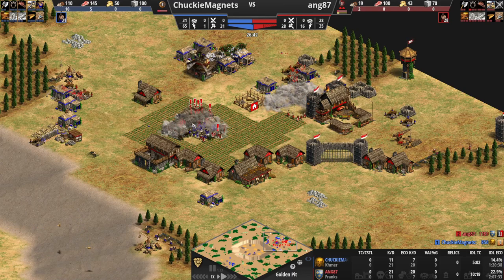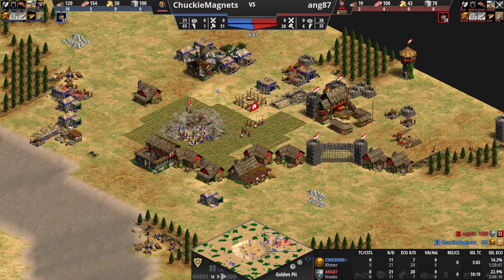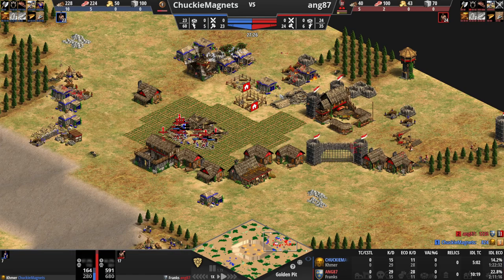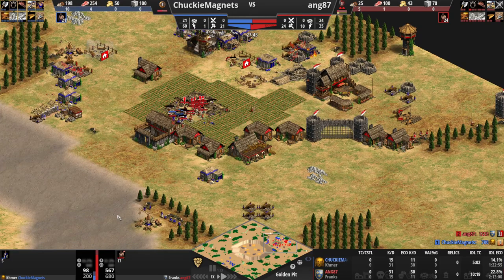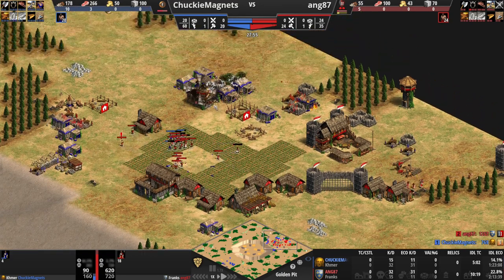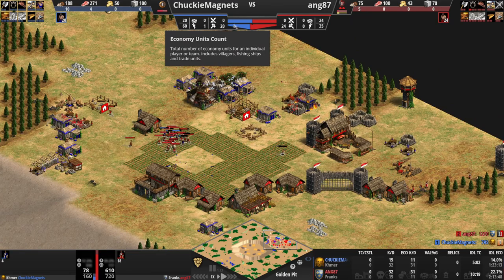Both TCs have gone down. What I was trying to say is you can technically walk around the outer edge of the TC — that way the TC will fire at your villager and not your town center, allowing you to not take damage and potentially win the TC war without needing more wood than your opponent because you're not getting shot. Red seems to be significantly in the lead in terms of villagers — Chunky Magnets should be retreating to even out the villager count at 20 to 24.